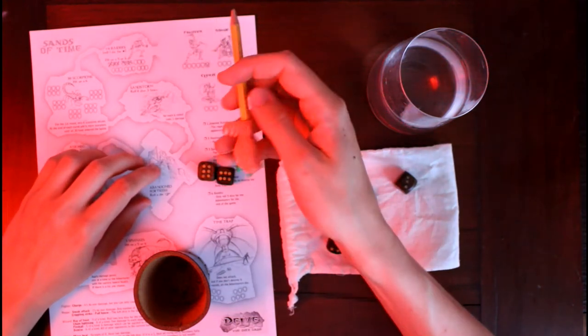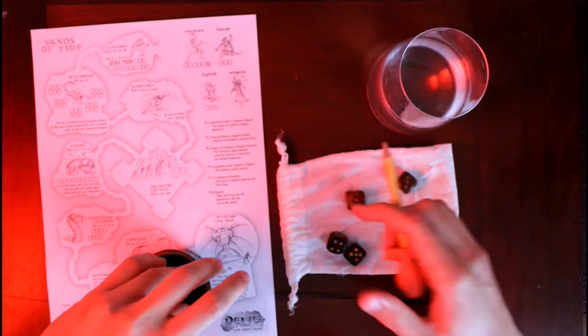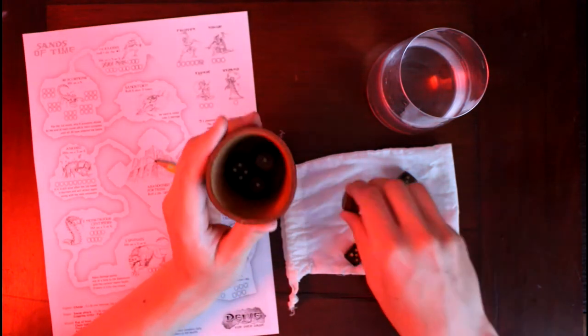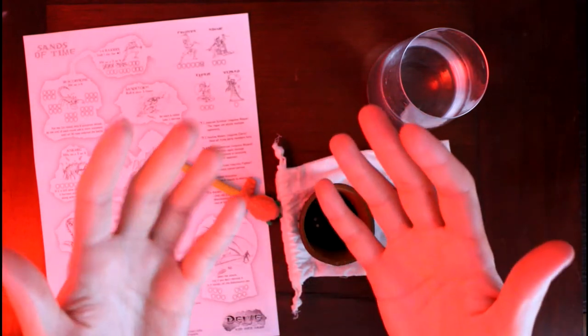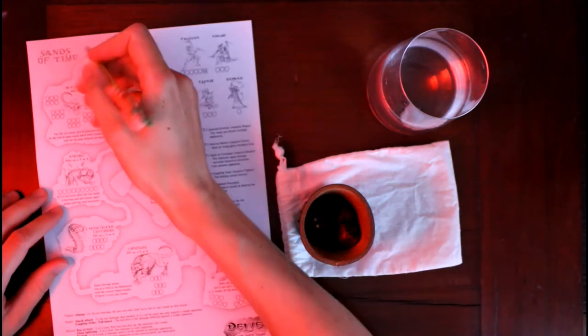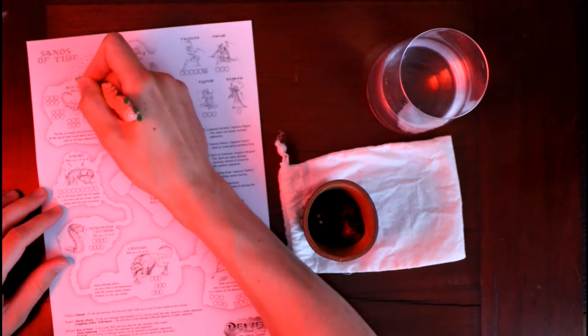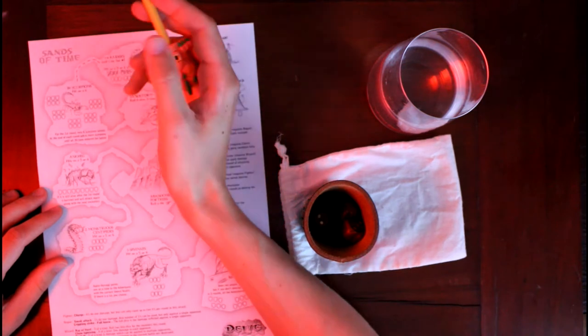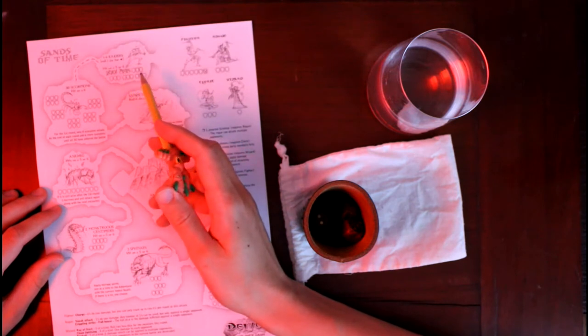That's the first of the six enemies. Let's see what the next room holds for us. We'll just trace the path here, and we see we come upon 30 scorpions. It says for the first round only six scorpions attack, and at the end of each round add six more scorpions until all 30 have entered battle.